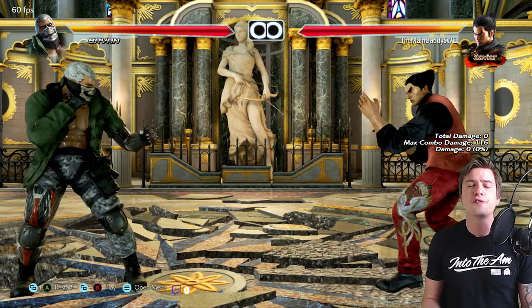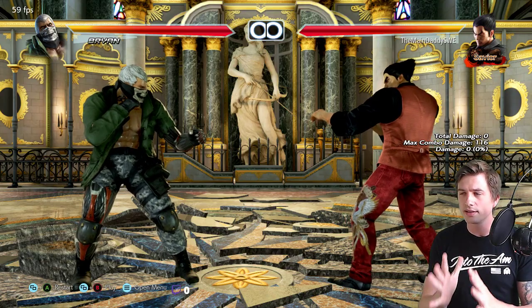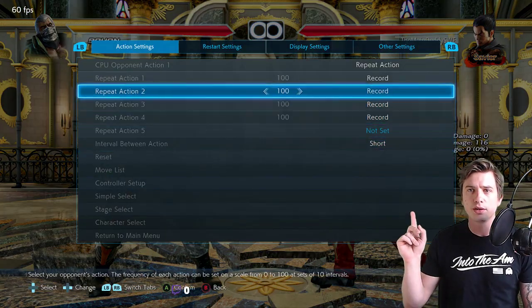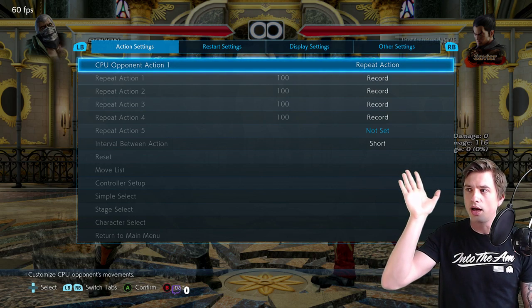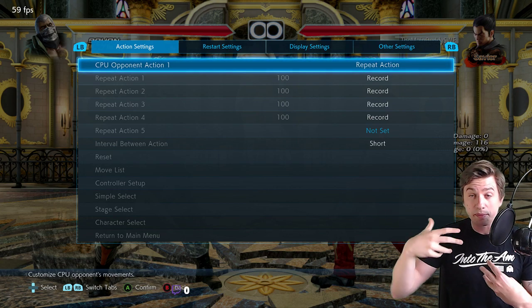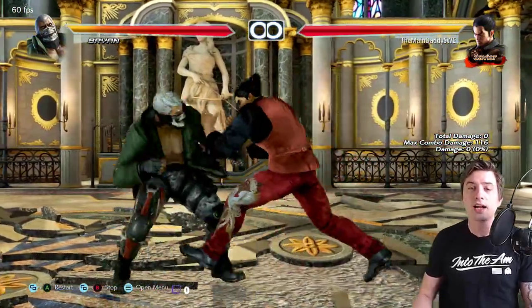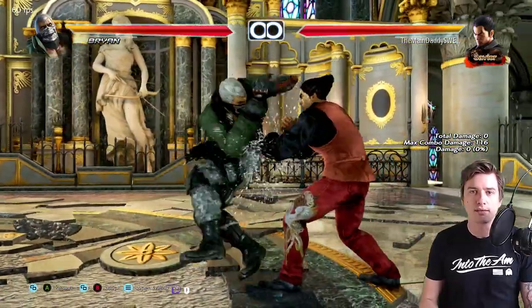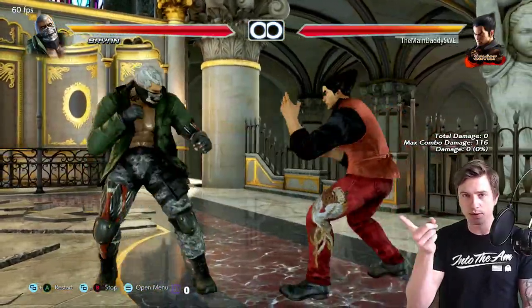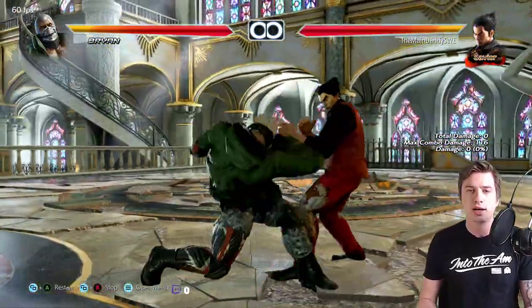The first thing you have to do — especially if you're a beginner or intermediate player, this video is dedicated to you — is learn to block the snake edge. Go to practice mode, go into defensive training, set the CPU action to repeat action, then record four different options with one of them being the snake edge. You have to make sure you can read the animation.